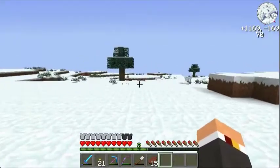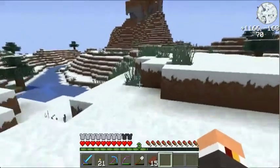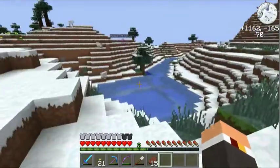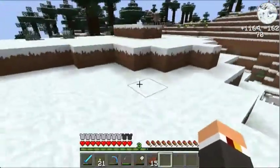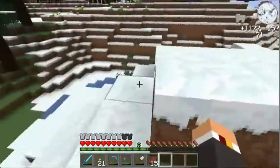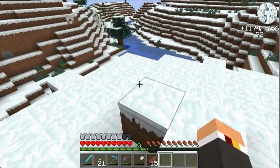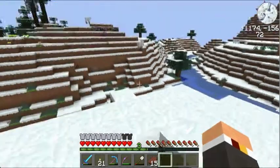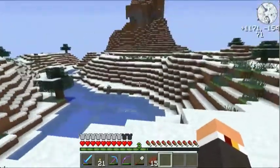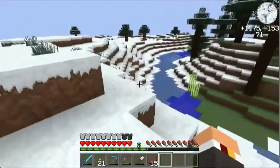Some people out there might be thinking this is considered cheating. But there are three strongholds per world, so that isn't really a cheat. When you discover one stronghold, the game basically decides you've already been to the end and you don't need to find the other two. However, I do want to find the other two strongholds, and right now I'm supposedly above the stronghold.